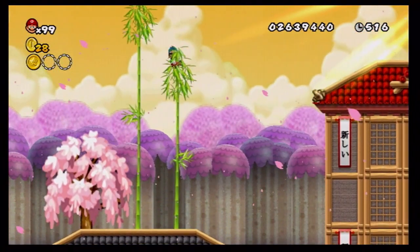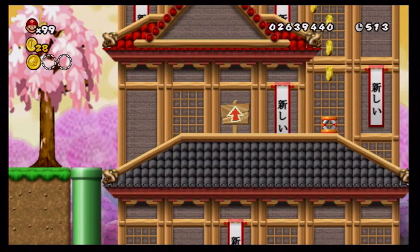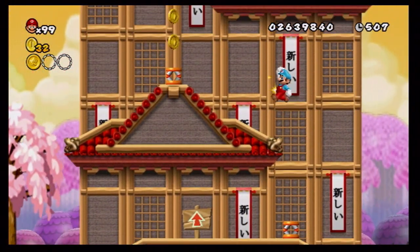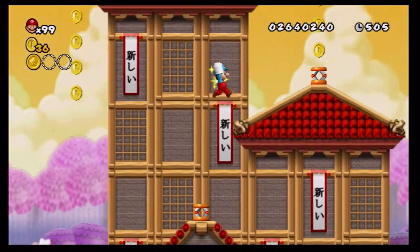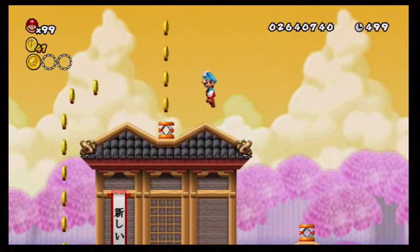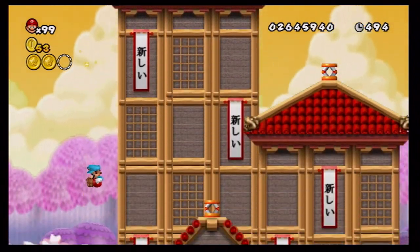All right, thank you. Can I make it? Yes I can. This would be a lot easier if I had a propeller mushroom. This must lead to the second star coin — I hope. This music is very like Yoshi's Island music. Yep, it's the second star coin! All right, back in the pipe.